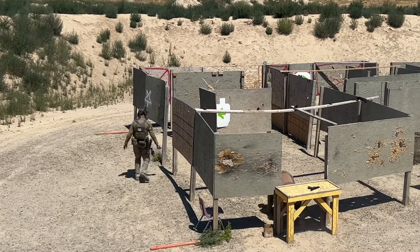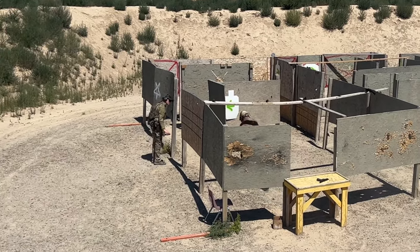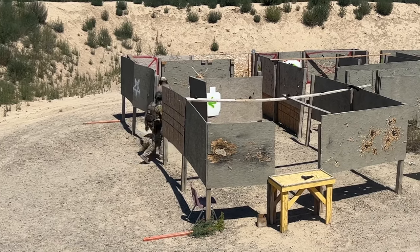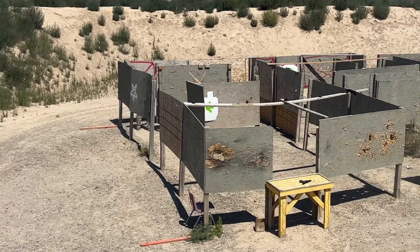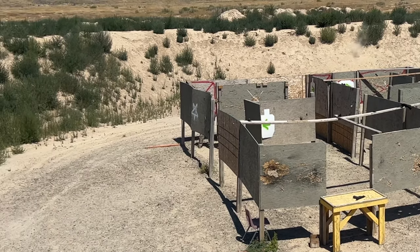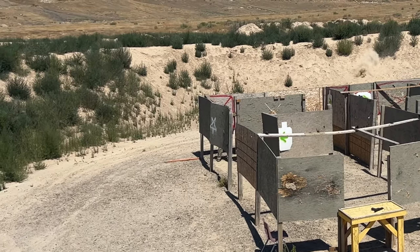With the pistol empty, I then crawl underneath the table and get into the shoot house, where I will draw my pistol and start engaging pistol targets throughout the shoot house. From this first position, there's a spinner target. This spinner actually has holes in the center of it, and there's a no-shoot located behind it, if you successfully rotate it without knocking over the no-shoot.